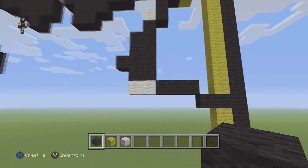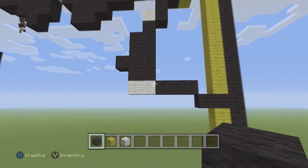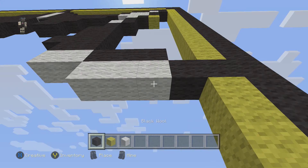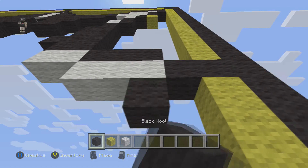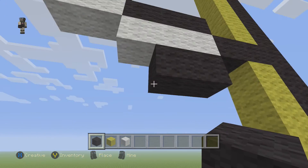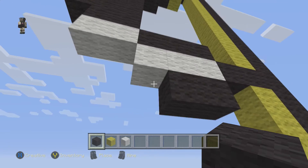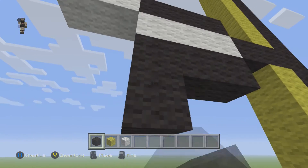Then grab our white wool and place just 3 more blocks. And then right below those 3, place 1, 2. Then next to those 2 blocks, place 2 more — but this time going straight down instead of towards the left — 1, 2.